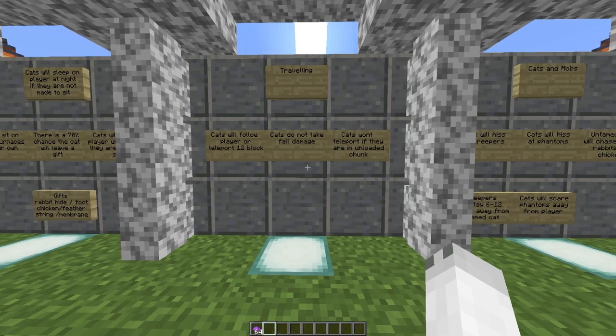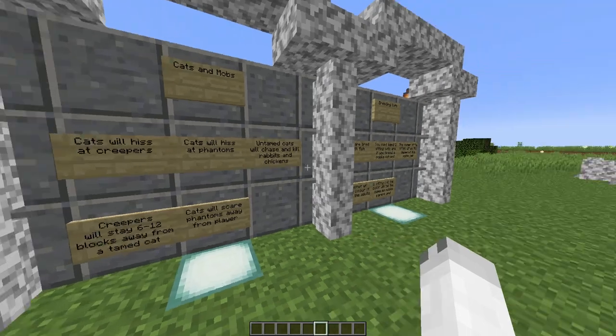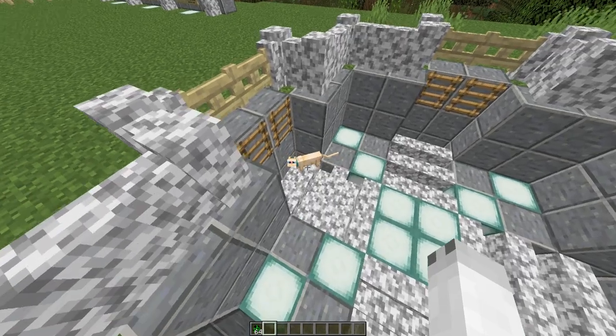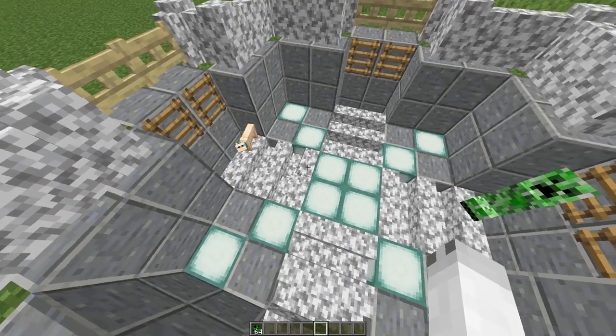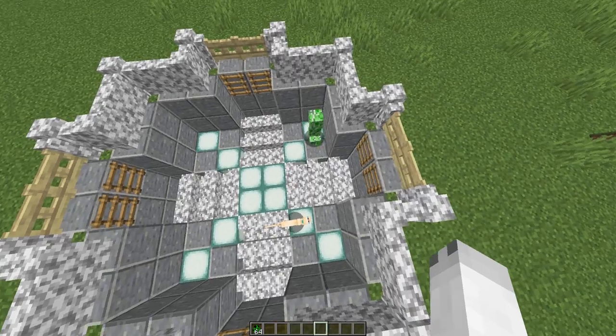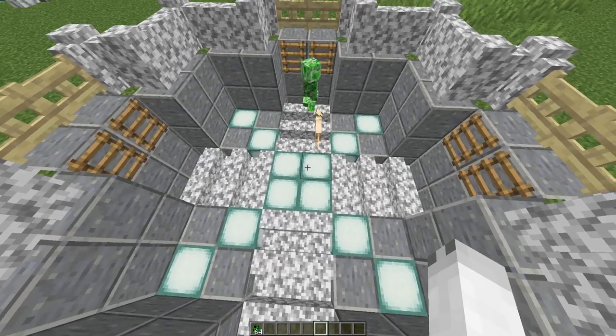Now let's have a look at some interactions cats have with mobs. Cats will hiss at both creepers and phantoms. Cats will scare phantoms away from players, and creepers will stay 6 to 12 blocks away from a tamed cat. Over in my arena, I've got my cat in this corner and I'm about to spawn a creeper. You'll see the creeper is scared of the cat and not traveling towards it. If I bring my cat slightly over by walking, the creeper frantically runs away into the other corner. The cats do not chase the creeper, but they do scare them away.